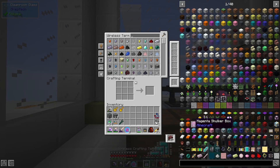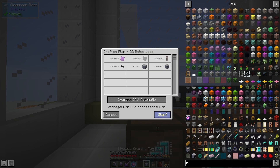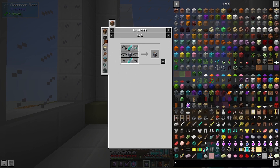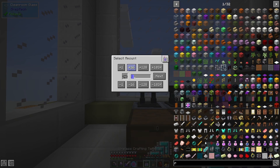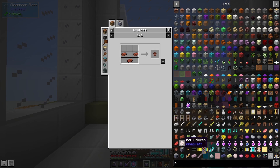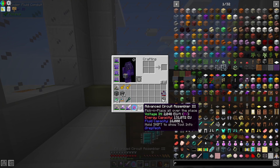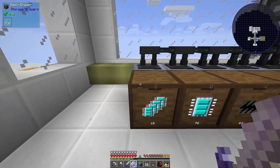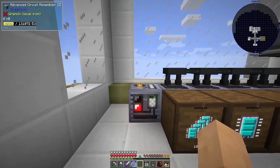And other than that I just need to get myself that circuit assembler again — which again I probably should have made a few more of. But at least this is easy, you just kind of click and you go, it's not complicated at least. How did I pick up a flower pot? I do not know. Did I just use nano processors for that? I swear I did. Oh well, I guess that's fine, it is what it is.